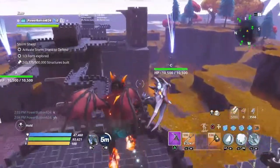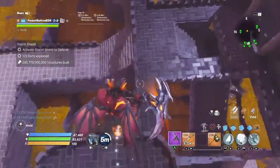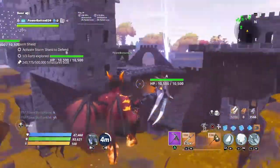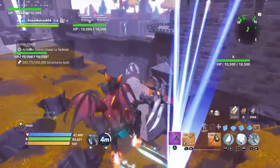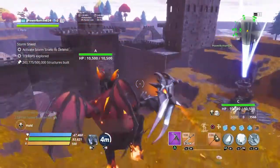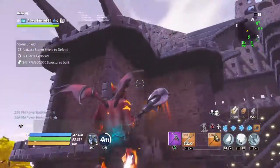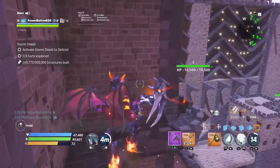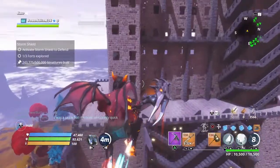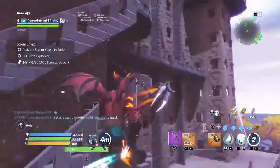I didn't think he'd come in as high as last time — Power was the one who won last time, if you didn't watch the first video you can go watch that, I'll link it below. I'm going to fly up here to the top of the castle. I'm liking the colors — how you actually went through and upgraded majority of it to white, then you have all the edited pieces in black. It was a castle, but yeah you probably hit the build limit pretty fast.